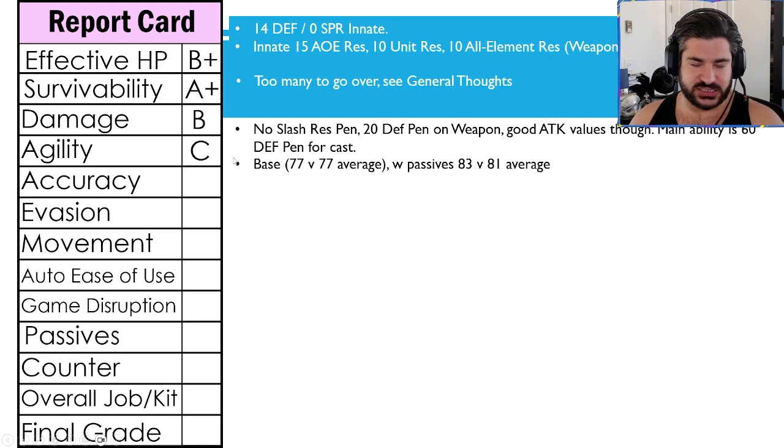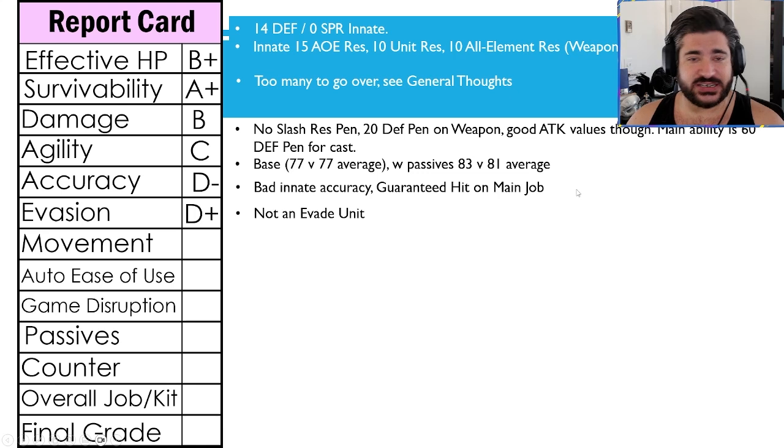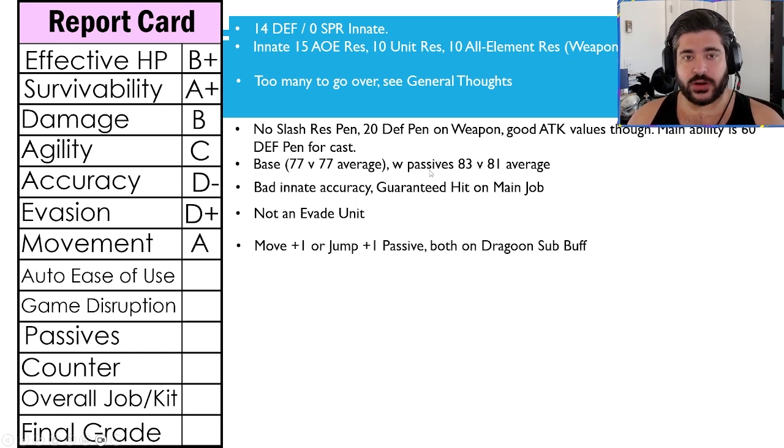Accuracy: going with a D minus here — not an accurate unit, but at least does have that guaranteed hit on the main job. Evasion: going with a D plus here — not an evade unit in my opinion; I don't think there's any chance that ever happens. For movement, going with an A — she does have access to either move plus one or jump plus one as passives, effectively permanently in the battle. Technically as a buff on the Dragoon sub that does the move-on-jump one, but you're not using that in auto PvP — certainly nice for PvE or manual PvP.